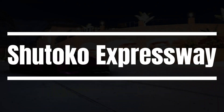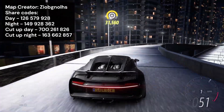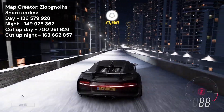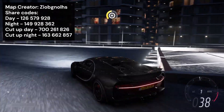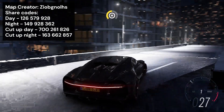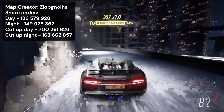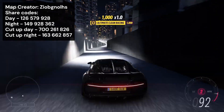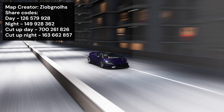We start off with Shutoko Expressway, made by someone with a name I'm not even gonna try to pronounce. This map utilises the vast empty space of Event Lab Island to create a really long expressway which goes through a city full of skyscrapers. The interchange section at each end of the expressway is nicely done too. This map is simply a cool place to drive, and it's also a good place for getting some high-speed photos of your cars.